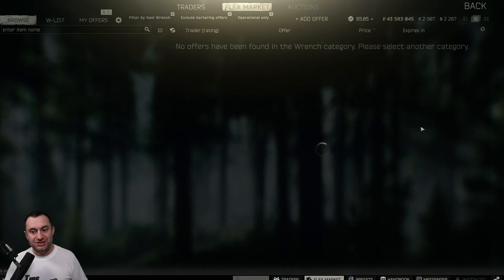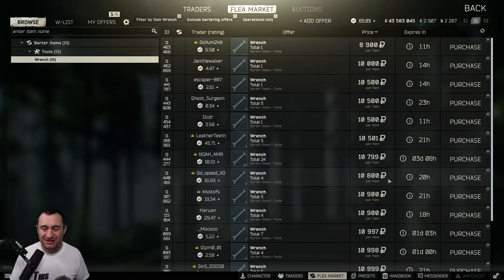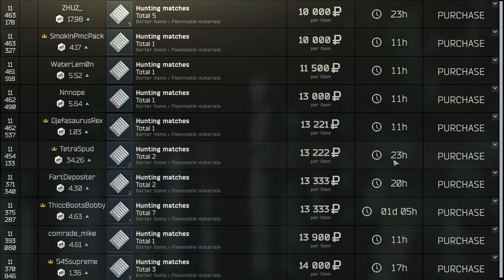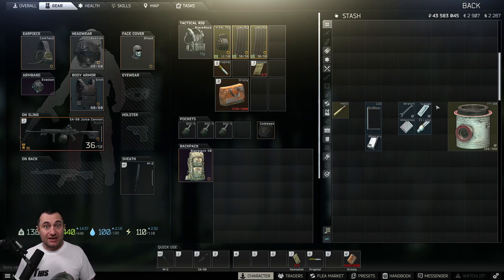Wrenches don't get picked up a lot, but they can go for upwards of 14K. I usually pick these up until I get six to eight of them, stack them, and list them overnight for 13 to 15K depending on the market — and they sell every time. The same goes for hunting matches, which are selling for 10 to 14,000. Save till you get three to five of them and list them for a higher price at the end of the day.